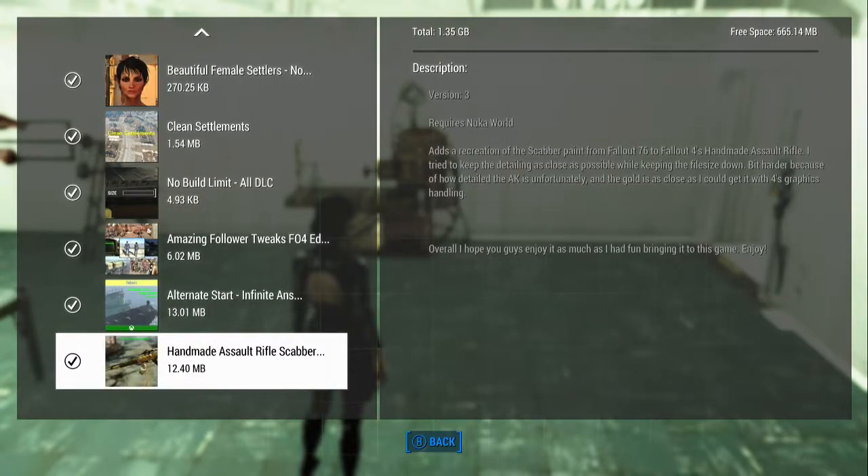I've been leaving my mods at the bottom because it seems to work for me. It says Handmade Assault Rifle Scabber Paint, but it's actually just a Handmade Rifle, and then you can make the Handmade Rifle into those different variants. I don't think 'assault' was even an option — 'automatic' was really the option. It may be a typo or just a word that stuck in their mind — it happens. Just remember: create a Handmade Rifle at the chem station and it will take the Scabber paint.